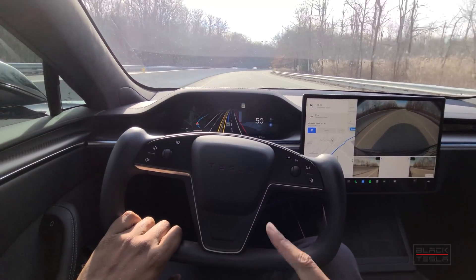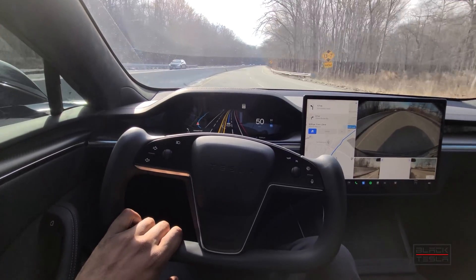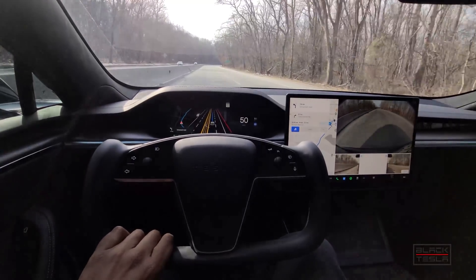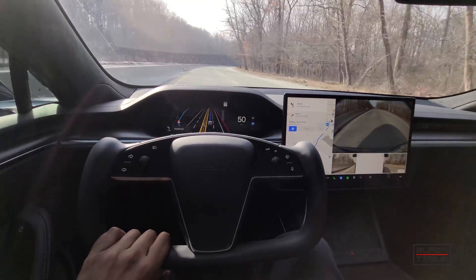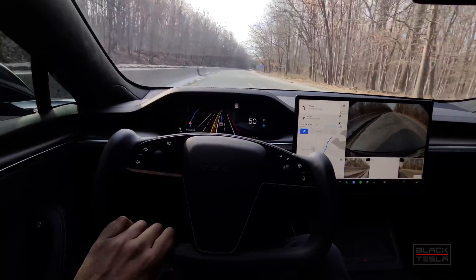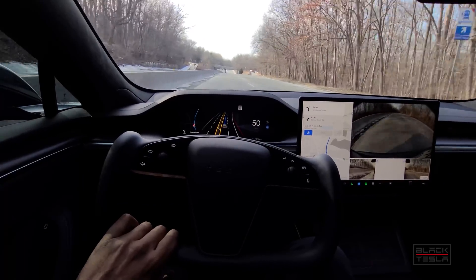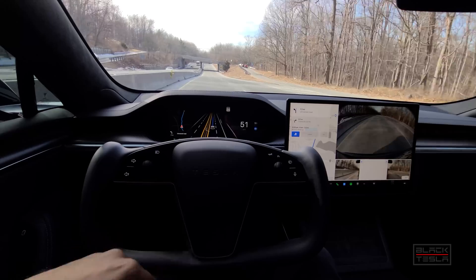I do notice that the hand-on-wheel warning has increased in 10.9 compared to previous versions, which I think is a good thing. I'd be curious to know what triggers it — is it pressure, or does it detect a maneuver requiring attention? I'll rest my hand on the wheel as much as possible to keep the car compliant. Also, some phantom braking here — phantom braking is still a thing with FSD Beta 10.9.